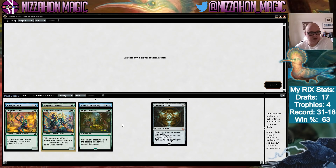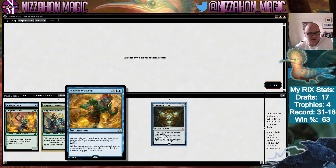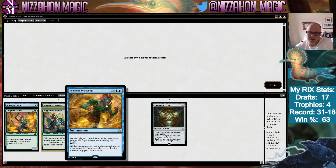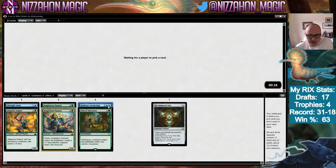We're going to take Jungle Born Pioneer again — the Woodland Stream would be nice, but we definitely take the Pioneer. We could have three of them! This draft is off to a very exciting start. Kumena's Awakening does help your opponent draw cards in the early game, but it helps you Ascend quickly because you're drawing more permanents. Usually you can make it so they only get one or two cards before you Ascend and it becomes one-sided.